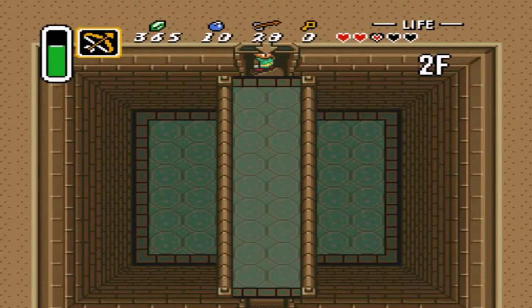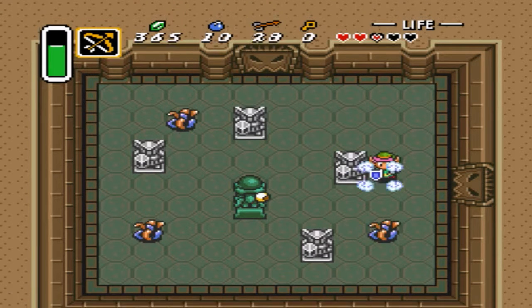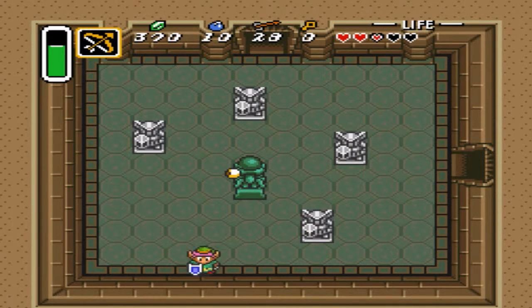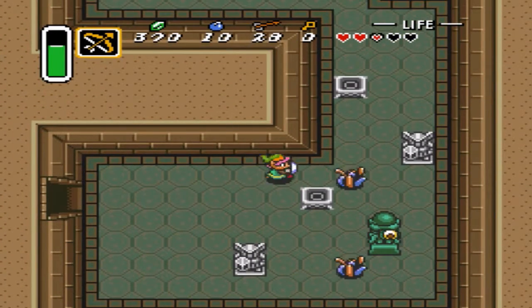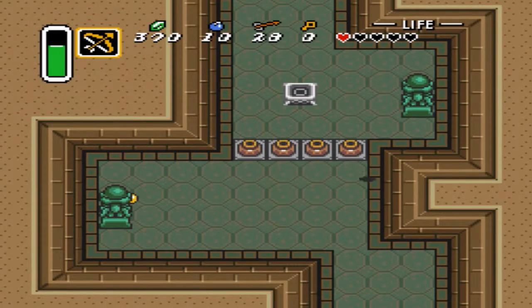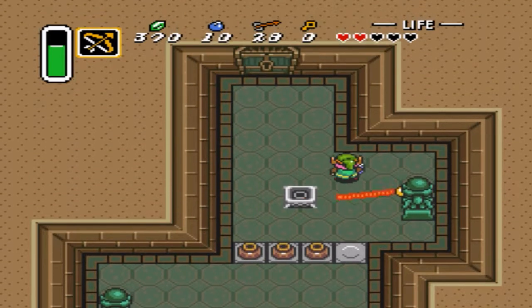This dungeon has been a struggle. We're on the second floor finally. So we got to kill these. I have so many rupees - look how many rupees I have. I hate these laser beam statues. I specifically hate that there's nothing you can do to fight them - you can't combat them at all. There's also no way to get a key in this room.